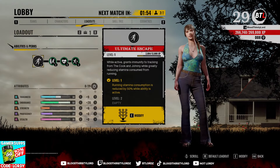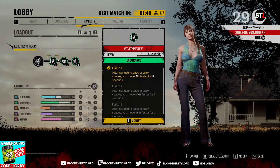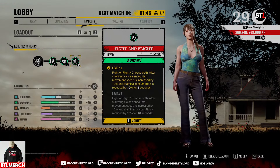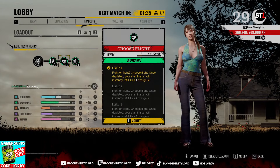This build is a max movement speed build highlighting Julie's ultimate escape with this modification. Make sure to utilize it. We also have stamina reduction and slippery for more movement speed, plus more movement speed from the ability Fight and Flight. If we go into close encounter, this gives us 10% more movement speed and reduces stamina consumption by 10 for five seconds.